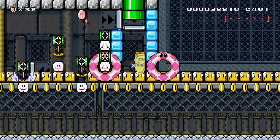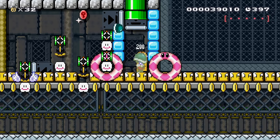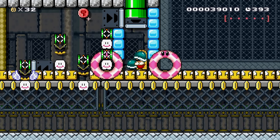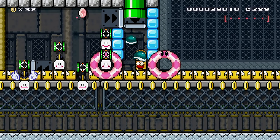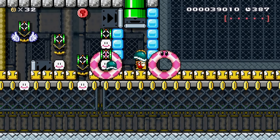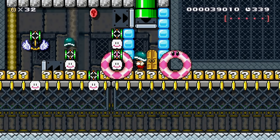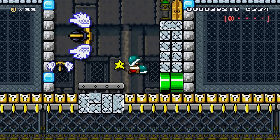Now we have a little puzzle here where we have to throw a shellmet over there, bounce it off the springs just right and get it to the pink coin at the top. Notice how the munchers are sinking into the clouds like they're going into pipes almost — definitely really cool. After many, many tries, we get the pink coin. Now we'll go through the door. We have one pink coin down, four to go.